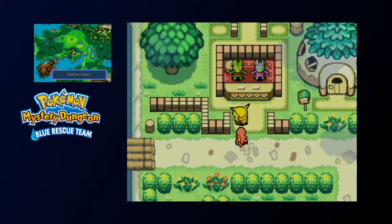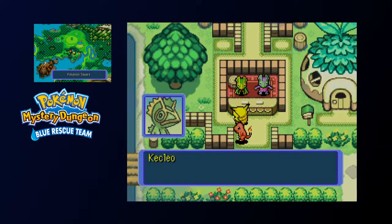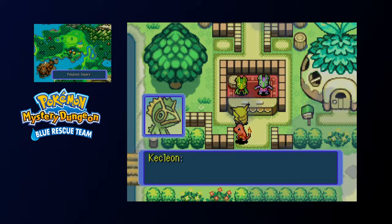Alright, welcome back, you people, for the Blue Rescue Team Let's Play. So first things first, I'm going to need to sell a couple items. TMs — if you want to make quick money and you're okay with selling them, they are the best way to make money quickly.